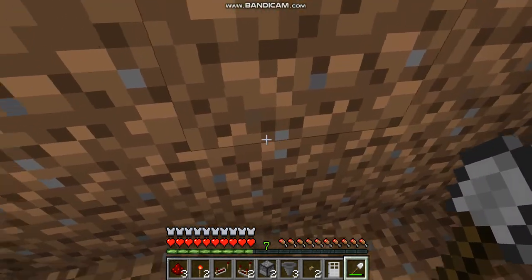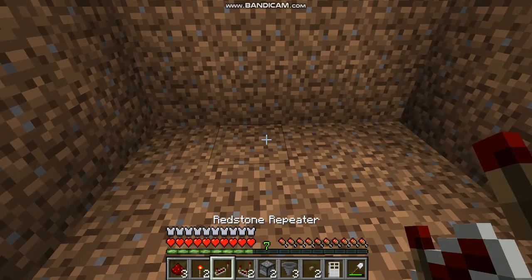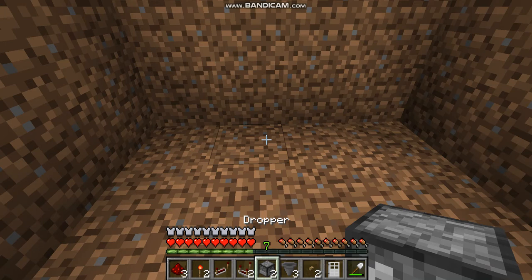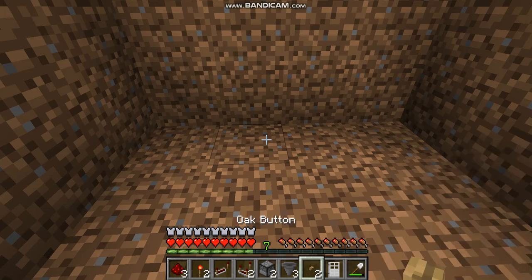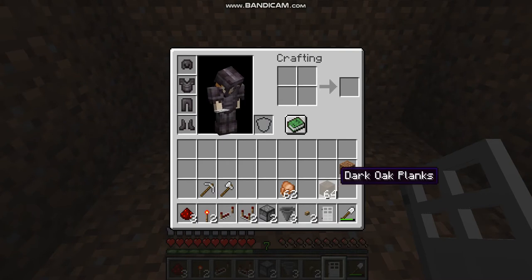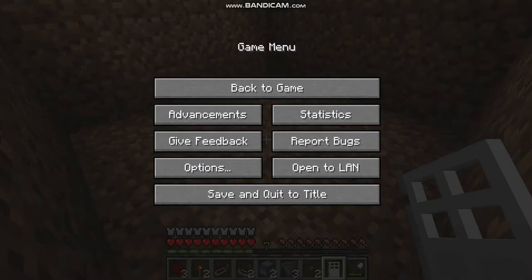You will need: 3 redstone dust, 2 redstone torches, 1 redstone repeater, 2 redstone comparators, 2 droppers, 3 hoppers, 2 buttons, 1 iron door, and 64 items of your choice.